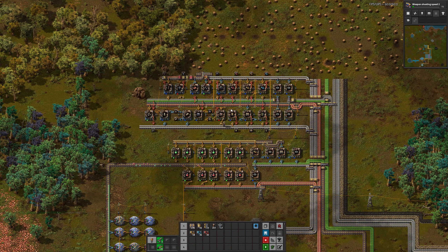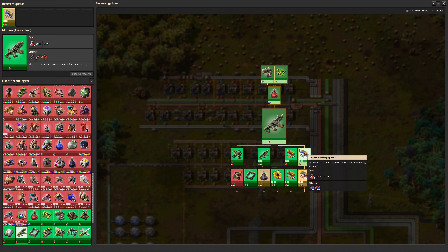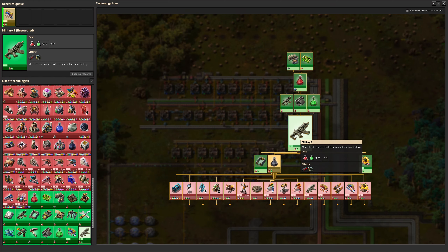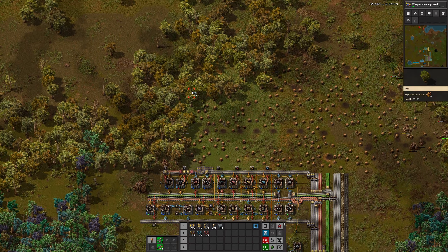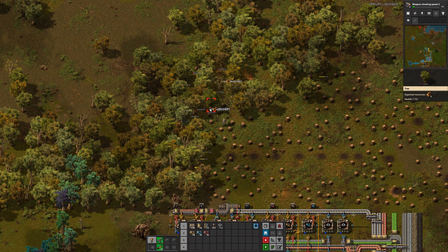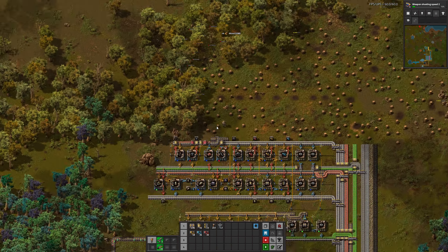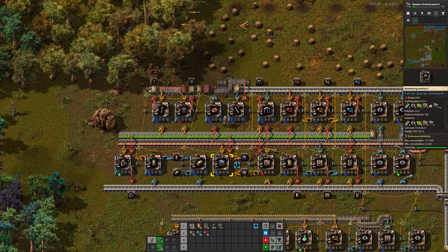I crafted some grenades by getting the first level of military done, which gives you access to Military 2 — which only needs red and green science — which gives you access to grenades. Then you can lob grenades at trees and it saves you a lot of time. Saves you even more time when you get another level of explosive damage. Obviously throwing them at the trees and then chopping them down anyway doesn't save any time at all.